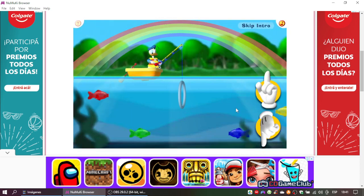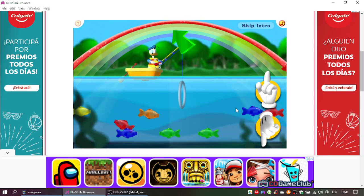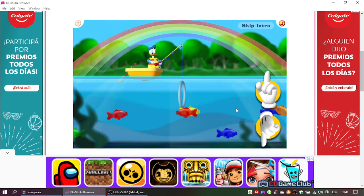Rainbow Lake is chock full of gooey fish. Catch them to earn points and light up the matching colors in the rainbow. If you light up all of the rainbow colors, Donald will get a big fishing contest bonus.